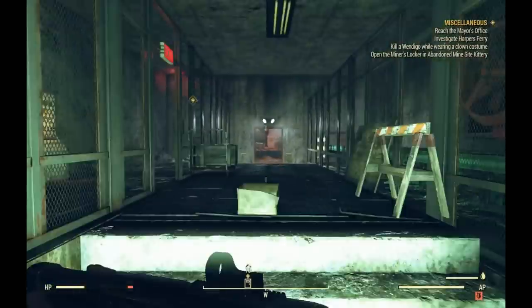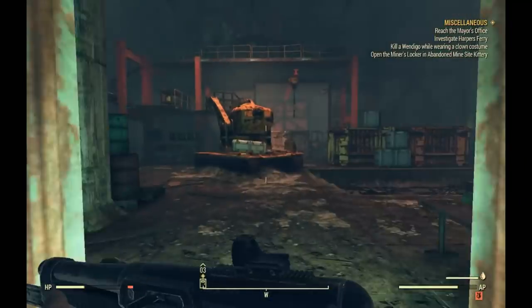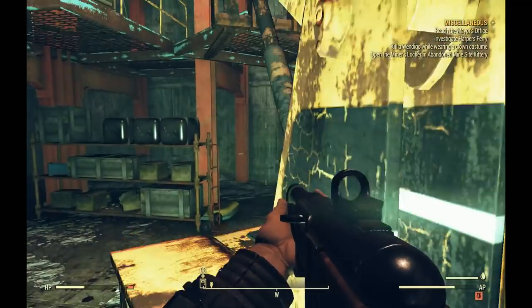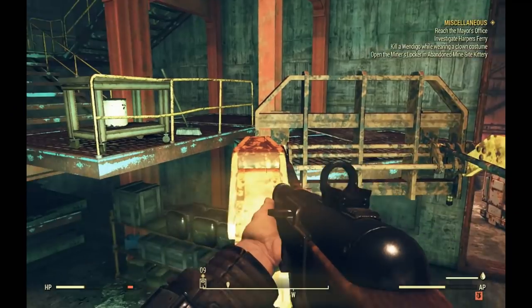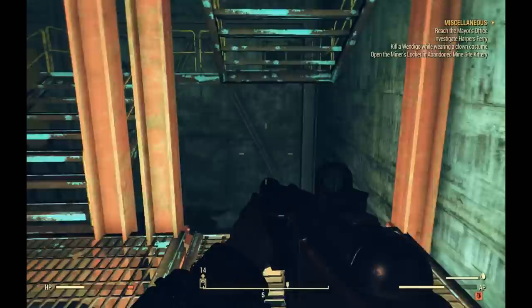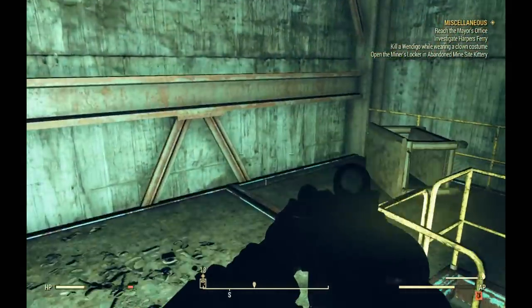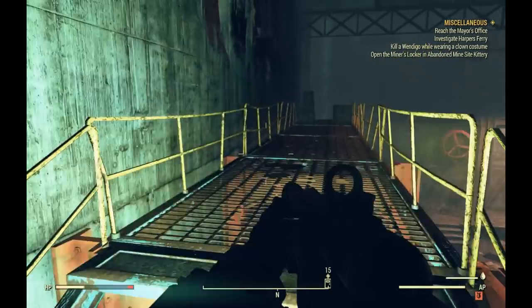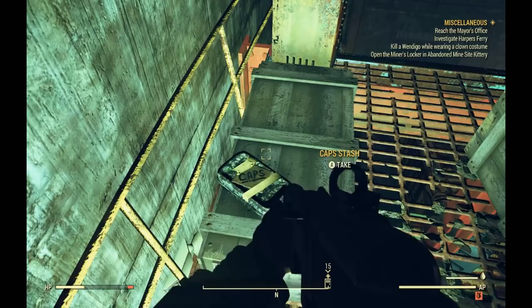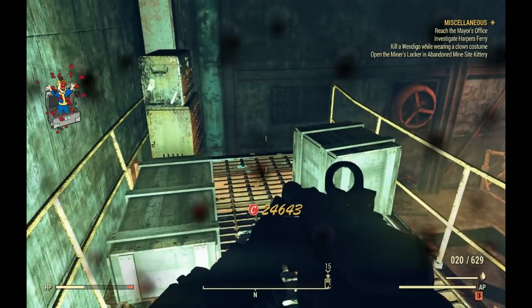Going on to the third cap stash — it's going to be in the same building. We're going to go back through this room and we're going to have to do a little bit of entry level platforming here. Jump up on this crane and we're trying to get to the staircase here. As we follow this catwalk it's going to take us to our third cap stash. So far so good.